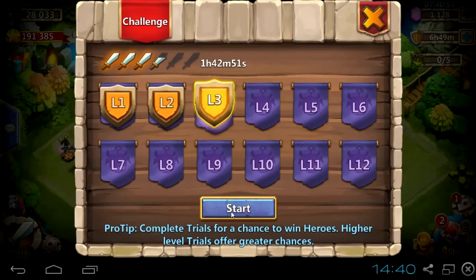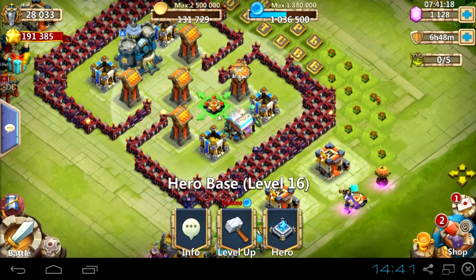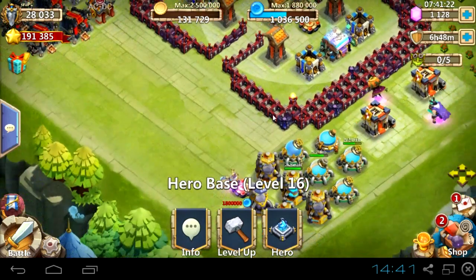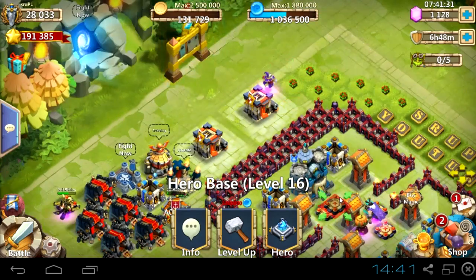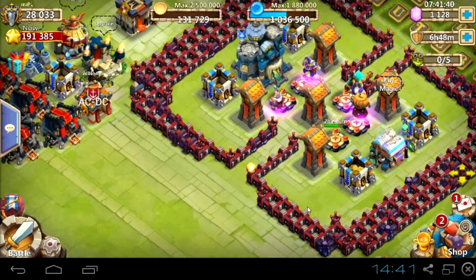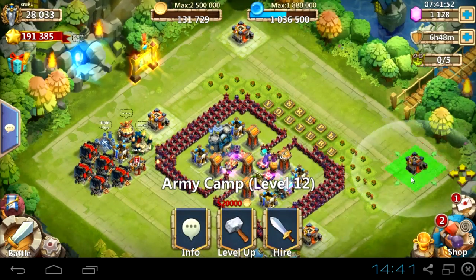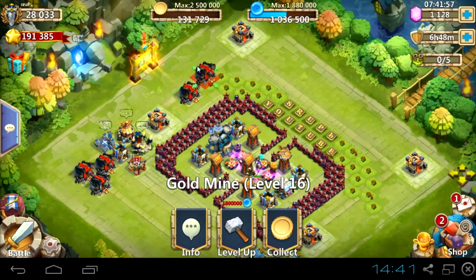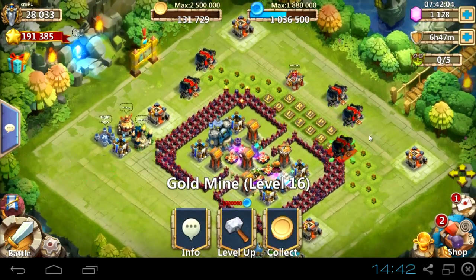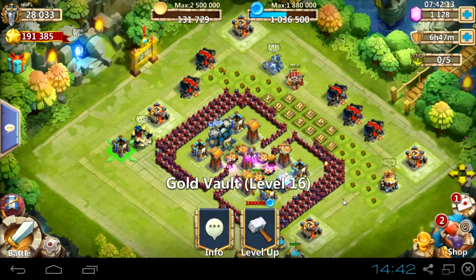Now I'm going to hide my hero bases into the middle of my base, and you'll be able to see in this video how overpowered Grizzly Reaper and Pumpkin Duke are. This update is not the best — too many things are random. Pumpkin Duke, Cupid, Grizzly Reaper, and Thunder God are overpowered.